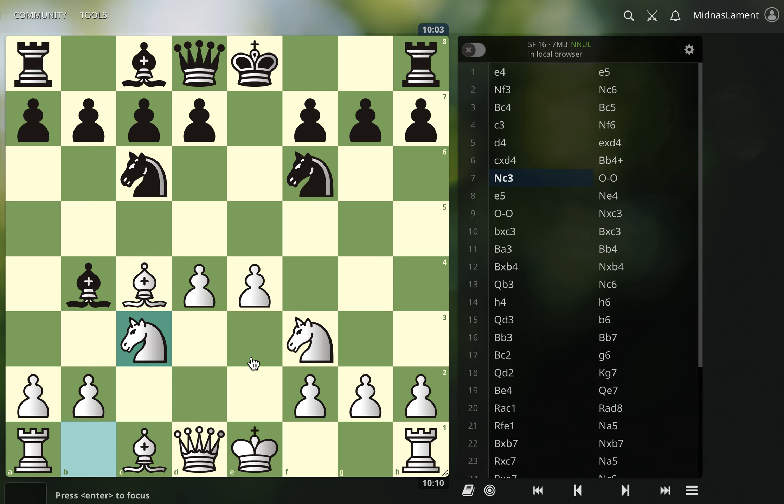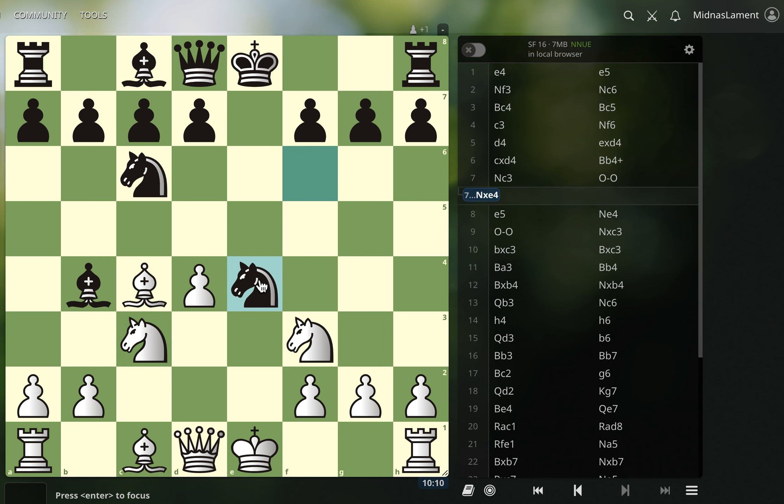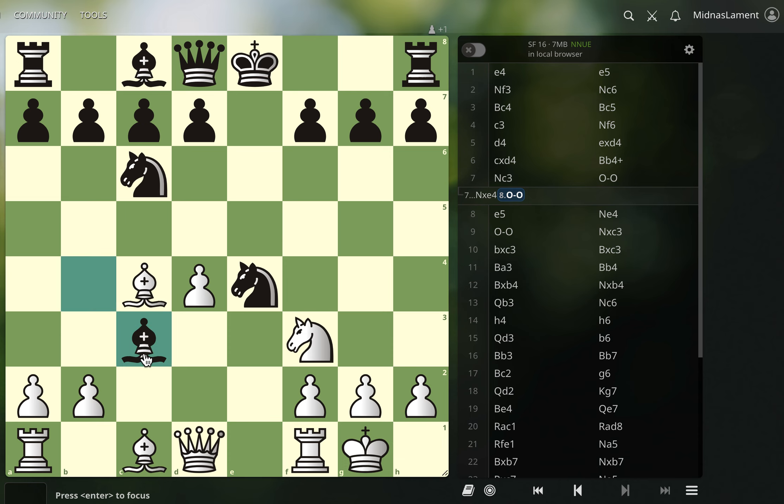Here I'm offering a pawn — they could take on e4, and I would just castle in this position. And then the main line of the Molar continues with bishop takes, not knight takes. And then here you can't really take back; you have to play d5.